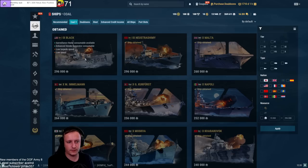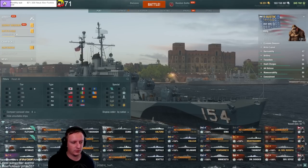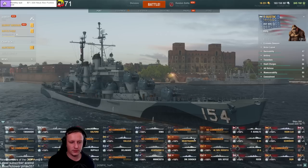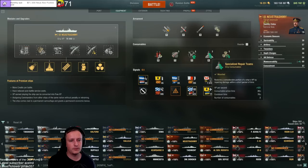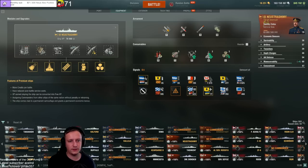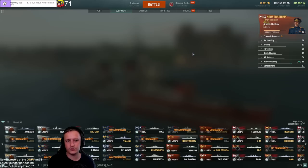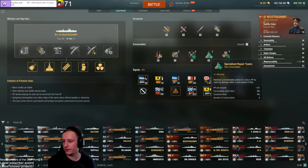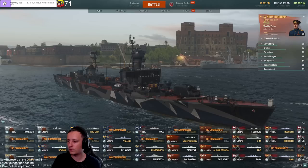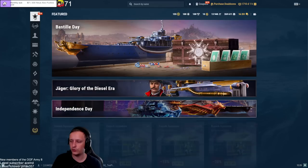To prove that Nostrashimi has a super heal — here it is: specialized repair team, 400 HP per second, 20 seconds. That's 8k healing per activation. Now compare to the Tashkent's repair party at only 149 HP per second. So Nostrashimi has nearly a third more healing per second — it's a genuinely strong heal.